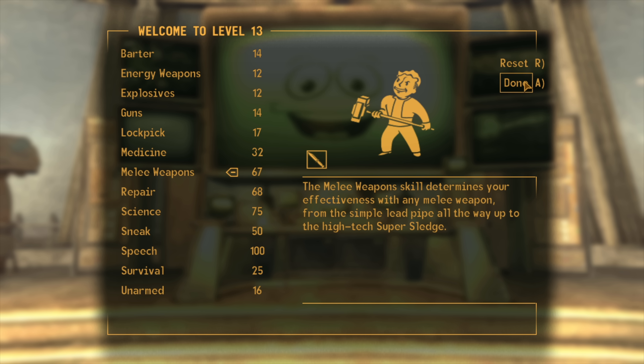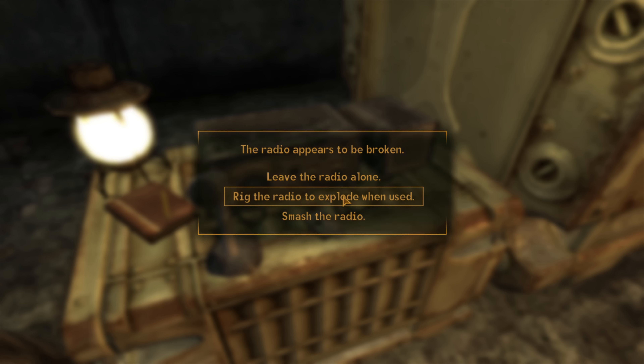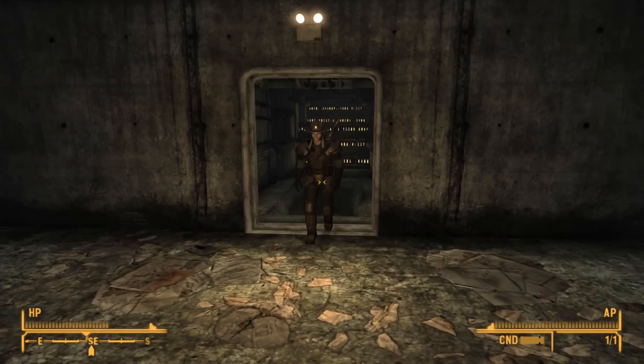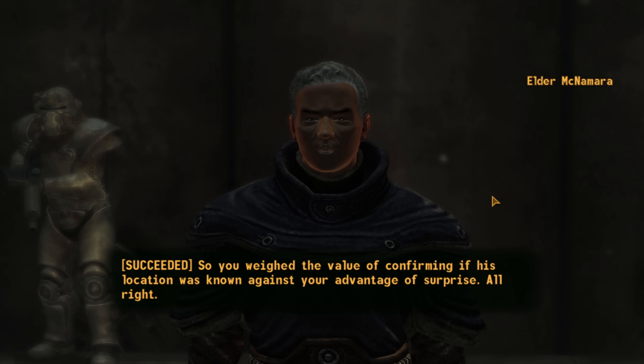Yes Man is acquainted with the chip and we meet him at the Lucky 38 so we can have an army at our disposal. The integration to the system is complete and Yes Man has a larger smile than before. We get to see the Mark 2 securitrons in action — rockets do look like fun. We level up and pump all points into Melee Weapons.